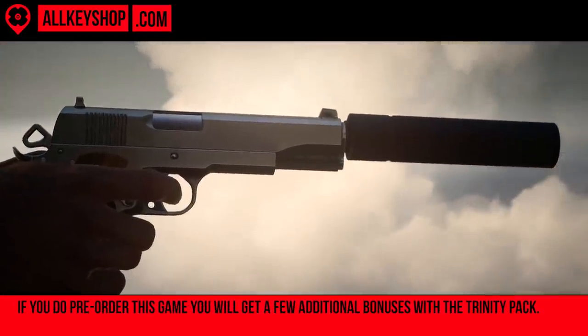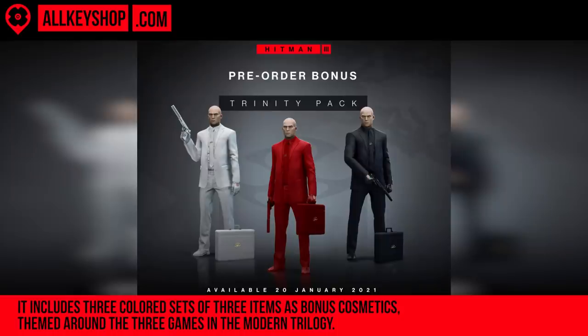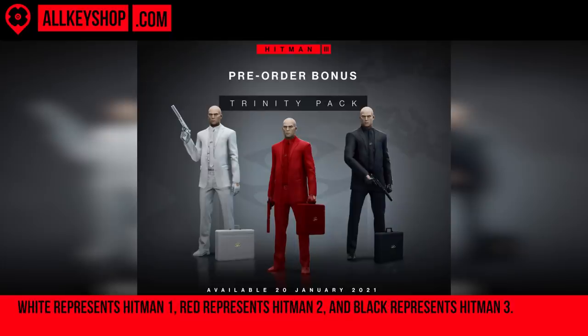If you do pre-order this game you will get a few additional bonuses with the Trinity pack. It includes three colored sets of three items as bonus cosmetics, themed around the three games in the modern trilogy. White represents Hitman 1, red represents Hitman 2, and black represents Hitman 3.